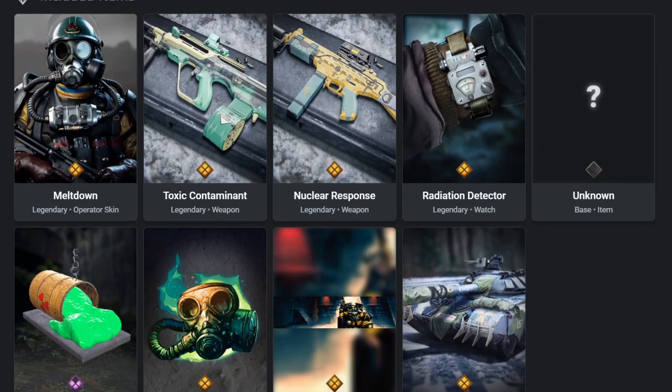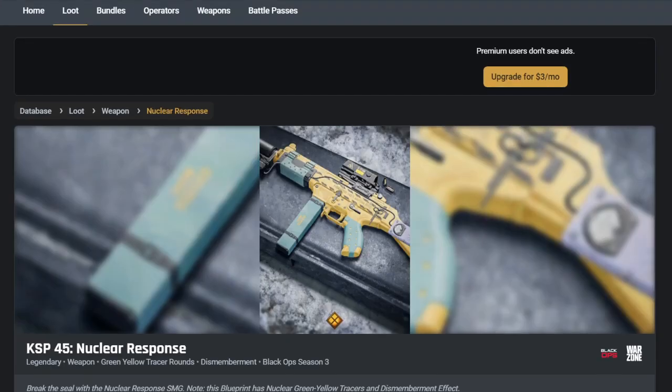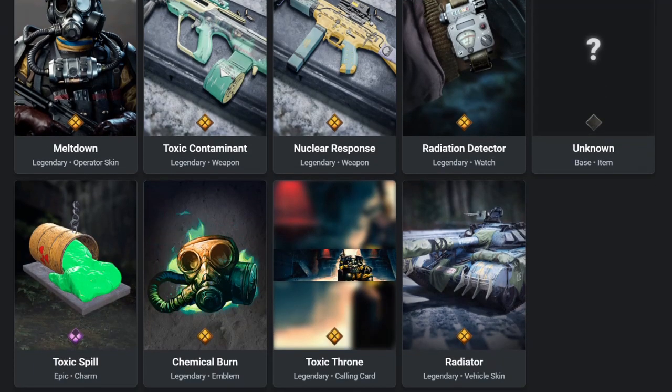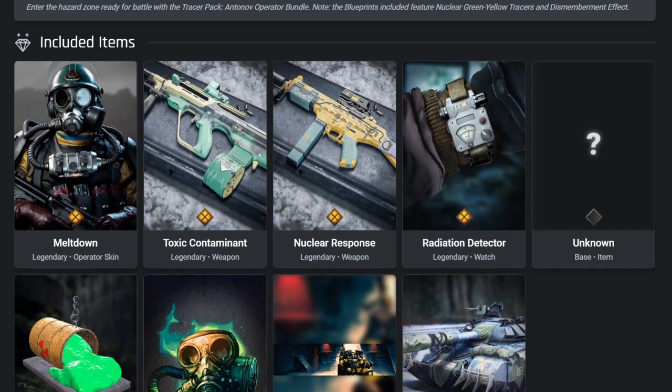The next item is Toxic Containment, which is the blueprint for the KSP 45 — I keep thinking of the USP from Modern Warfare 2, but it's the KSP 45. The camos are yellow and a greeny biohazard, acid, toxic sort of style. We also have the Radiation Detector, which is the watch accessory.